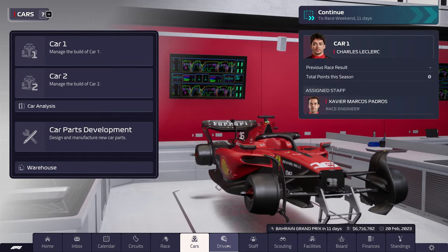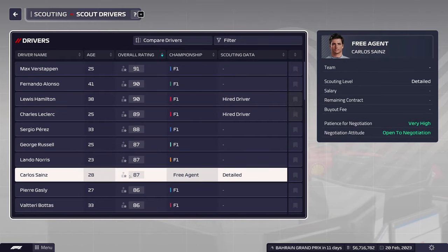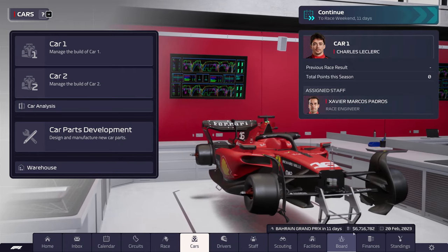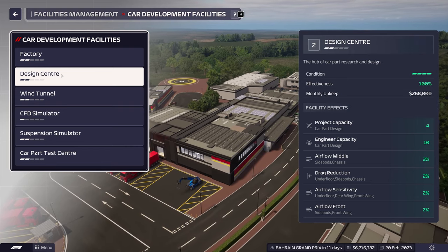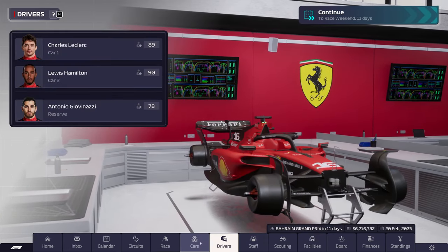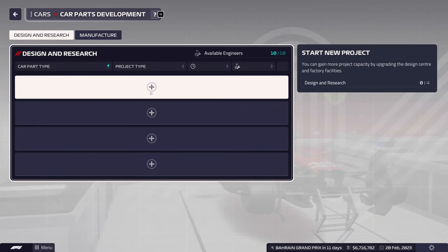Carlos Sainz is still a free agent — no one's picked him up yet. I'm sure once we start simulating through he will get picked up. We only have $6.5 million now. We can design four parts at a time, but since we don't have much wind tunnel time because we did well last year, I might only focus on two parts.